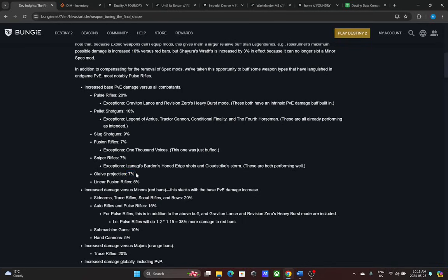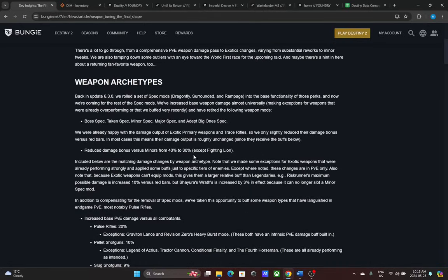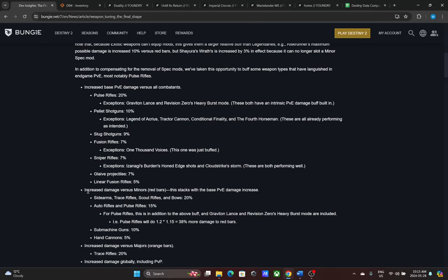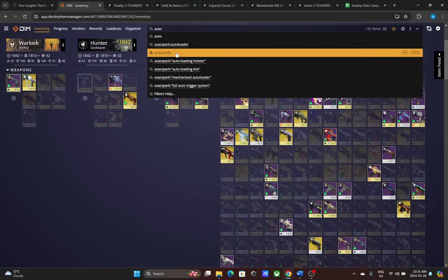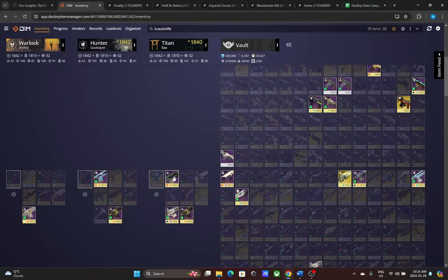I really want to stress: just because something shows a 7% buff doesn't mean it's a big buff in game when you factor in the spec mod loss. I do like that spec mods are going away because they were almost mandatory, and now we can run what we want. The more interesting changes are to legendary primaries versus red bars, which have felt weak for a long time. Auto rifles — especially 360s — hit like wet noodles in PvE, so the 15% buff to red bars is very welcome.